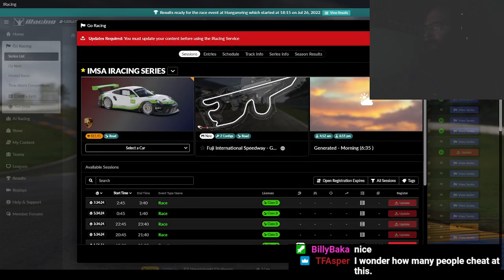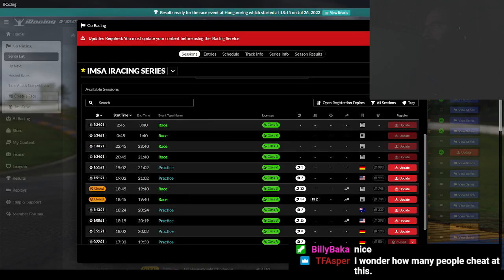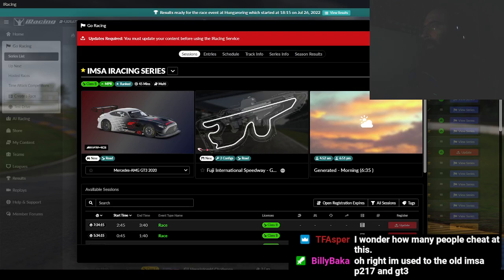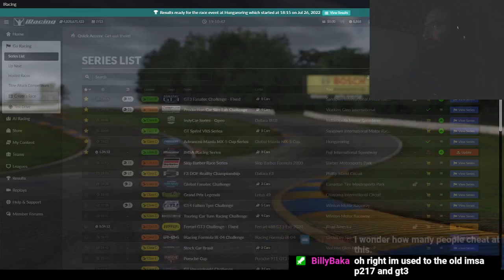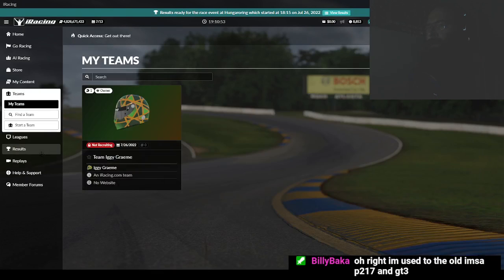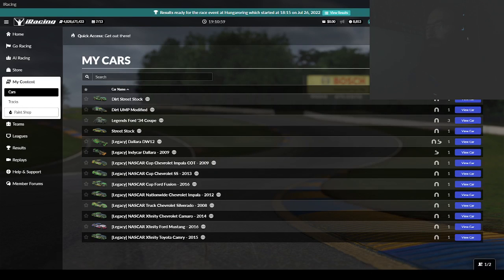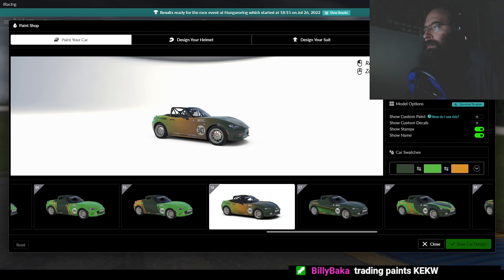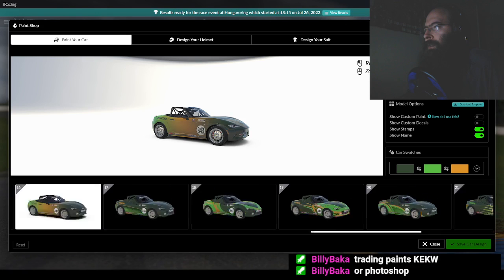I already have the track and stuff — I can probably do the car test drive. But maybe I downloaded the wrong car. Either way, I need to paint my car. We gotta paint the car. How do I do this? Oh, I want to paint my car.